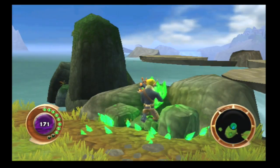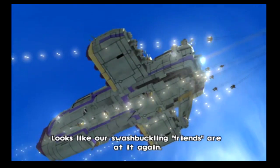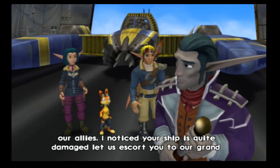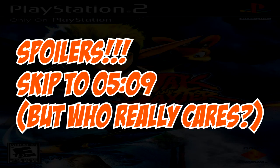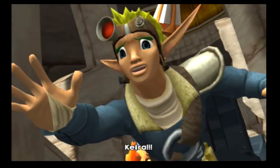So Jak finds Green Eco to fix the plane. We then find the Pirates attacking the Europan people, so we fight them off and join the Europans, led by Duke Skyheed. That's where we find the Eco Seeker, which they give us. The Pirates take the Eco Seeker and Kira gets kidnapped along with it.